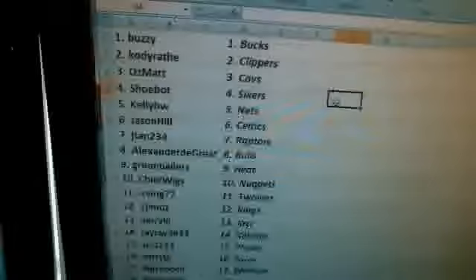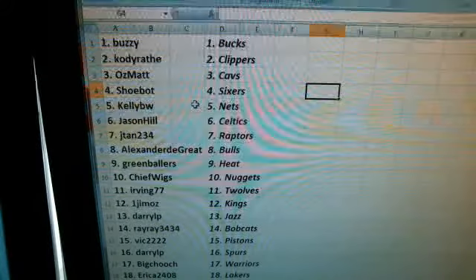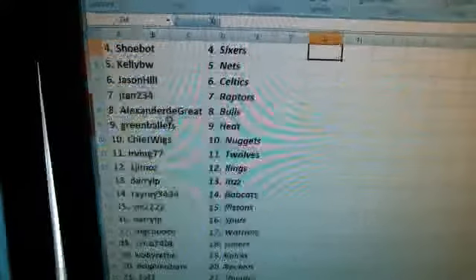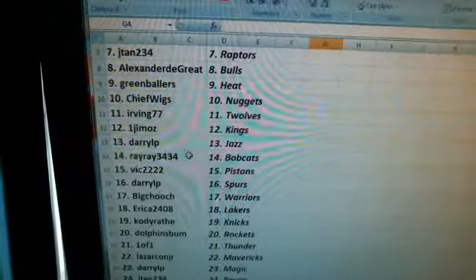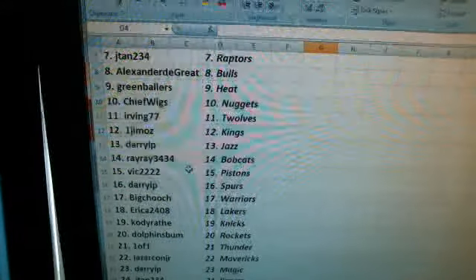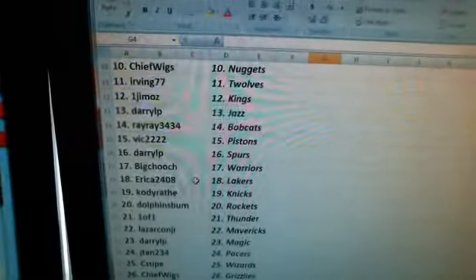Buzzy: Bucks. Cody Rath: Clippers. Ozmat: Cavs. Shubat: Sixers. Kelly BW: Nets. Jason Hill: Celtics. Jaytan: Raptors. Alexander the Great: Bulls. Green Ballers: Heat. Chief Wigs: Nuggets. Irving 77: T-Wolves. Jamal's Kings. Daryl P: Jazz. Ray Ray 34: Bobcats. Big 22: Pistons. Daryl P: Spurs. Big Chooch: Warriors. Erika 24/08: Lakers. Cody Rath: Knicks. Dolphins Bum: Rockets.